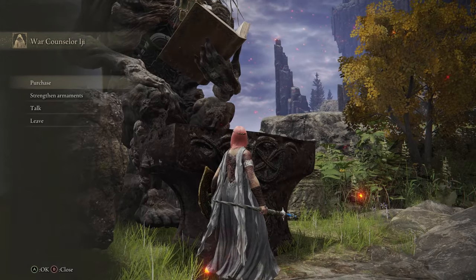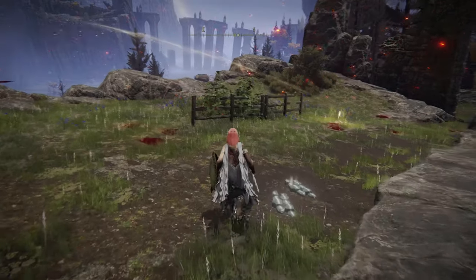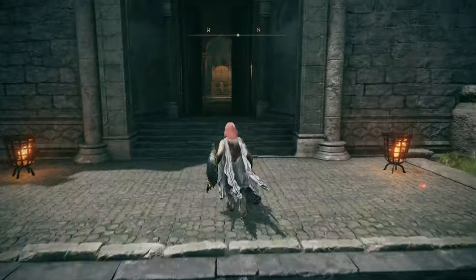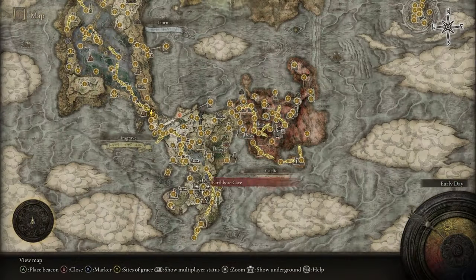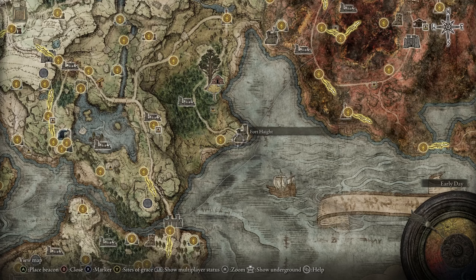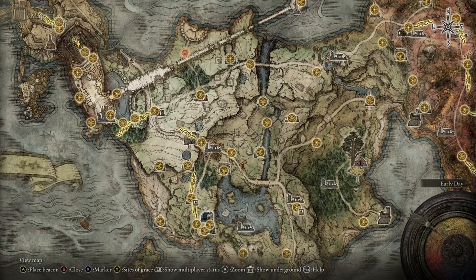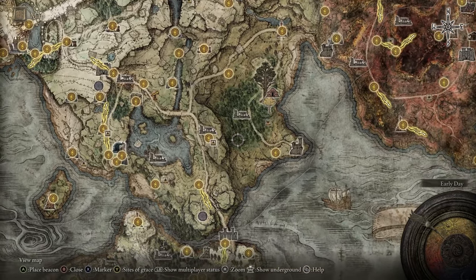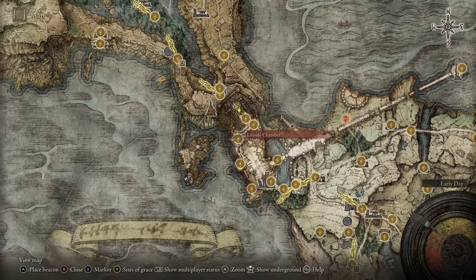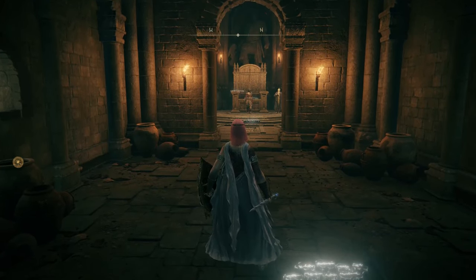Wait, what is that? Carrion Filigree Crest — lowers FP consumed by skills. Let's take that. I figured I should speak with some characters I haven't spoken with in a while to see if something's changed, and obviously it has with EG. I know I'm missing more of Ranni's quest. The next place to find them is the throne room of Stormvale Castle. Is that Nefeli Lu?